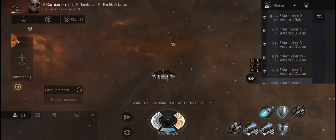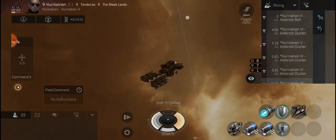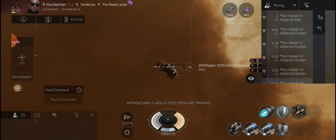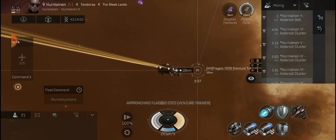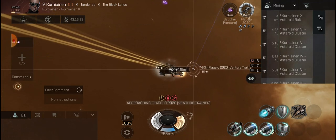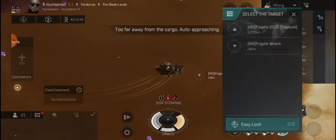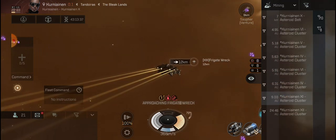5.63 AU. We got somebody here — where are they? That's a Venture. Approach them at 10. You ready? Hold on, I'm not close enough. Ready? One, two, three, go. We killed him, it was just a trainer though.